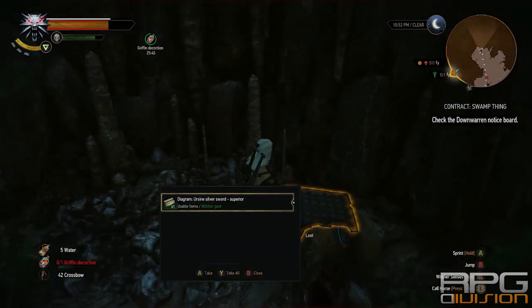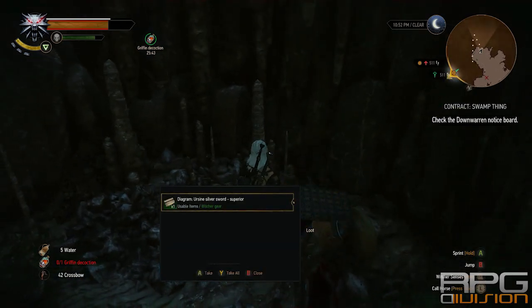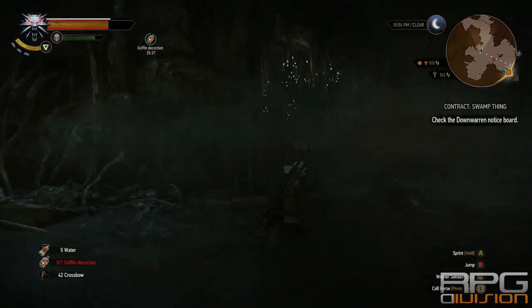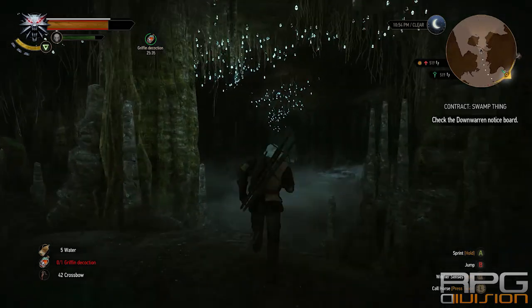The silver sword — sorry, that's a superior silver sword diagram, not enhanced — you can find over here, and the foglet you're going to have to kill him over here.